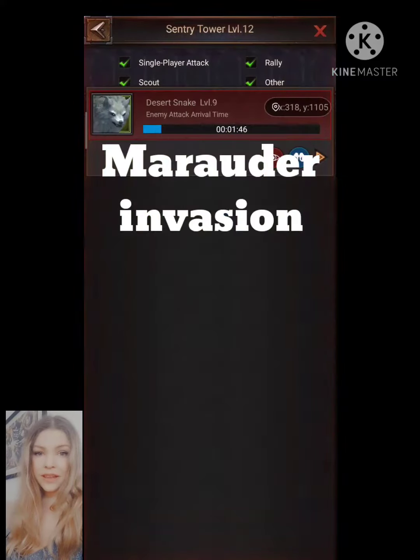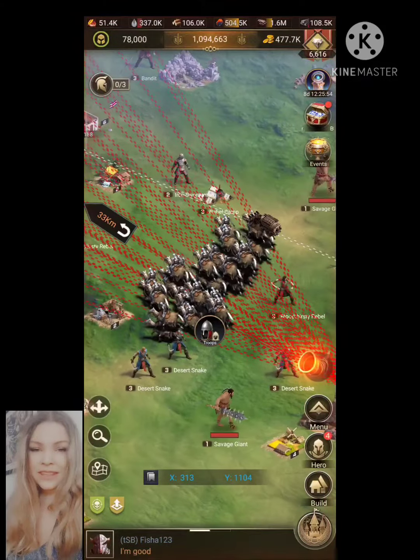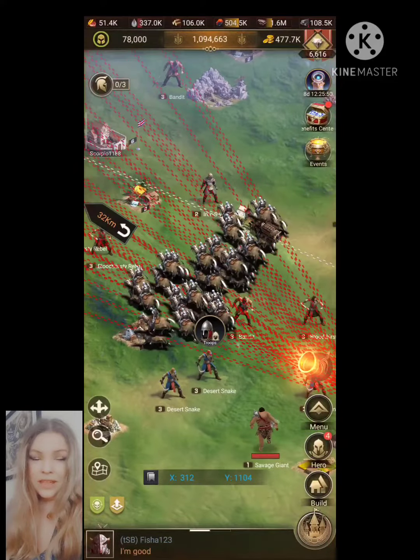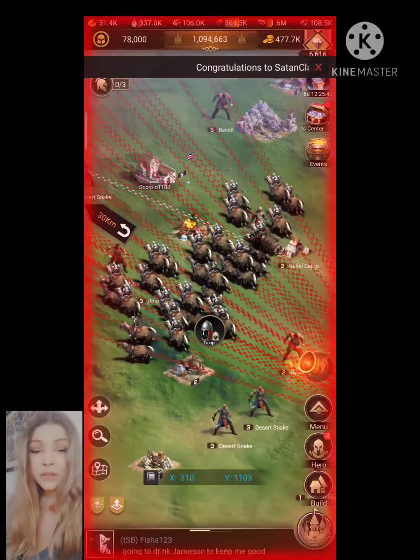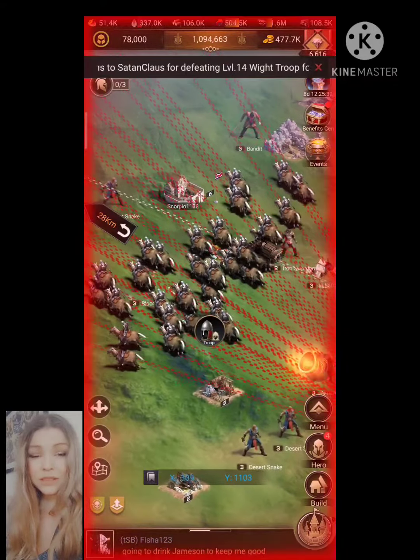Hey guys, it's Evil M and the Marauder event has started. Sorry for the pronunciation — as you can see my screen is blinking red. The event is started by rank 4 and can't be started by anyone else. What you do is get your troops home as fast as you can and just wait.